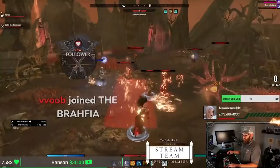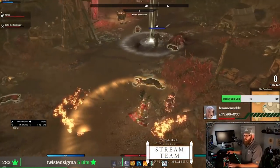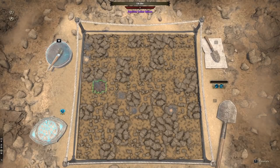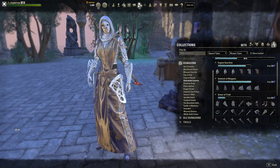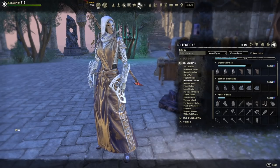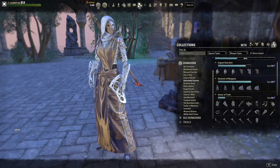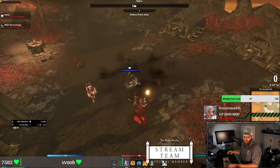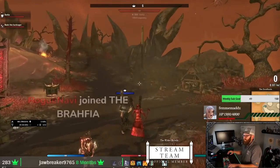If you haven't picked up ESO in a long time or even in the last year, a lot has changed just since the last expansion. We were introduced to Antiquities, which is like archaeology from the Greymoor expansion. This added mythic items into the game, which are one-piece, very powerful items that are fun to use in certain builds. We also got one of the best quality of life updates — the item set collection — added to the base game with the Markarth patch. This lets you reconstruct any collected item set without bogging your inventory. We also got a new solo arena, a new trial, and about four new dungeons.